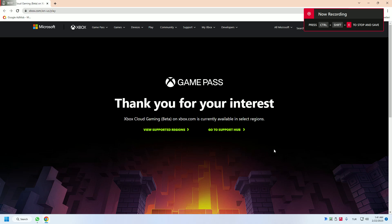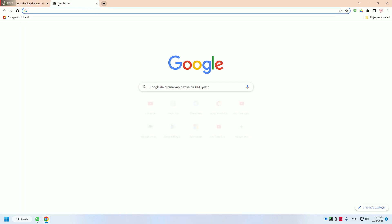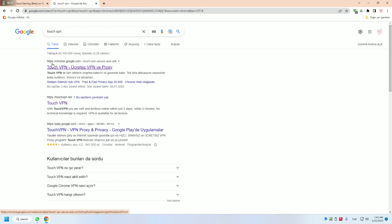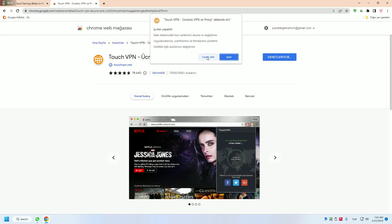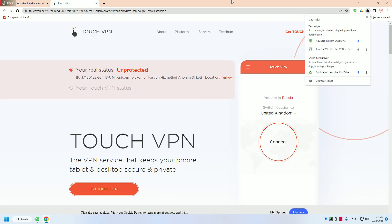If you see this arrow when you try to connect Xbox cloud gaming, I have a solution for you. First of all, go to the search bar, search Touch VPN, and you will see a Chrome extension. Click on it and add it — I'm adding it right now.